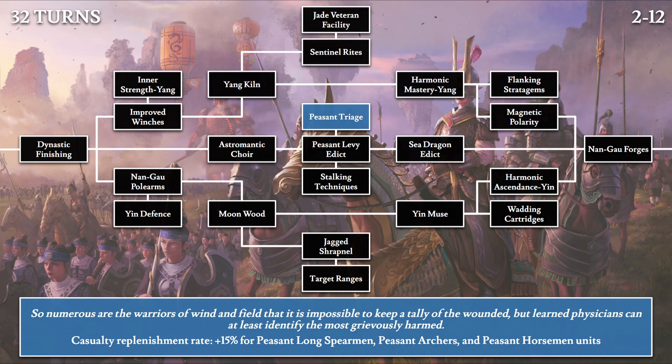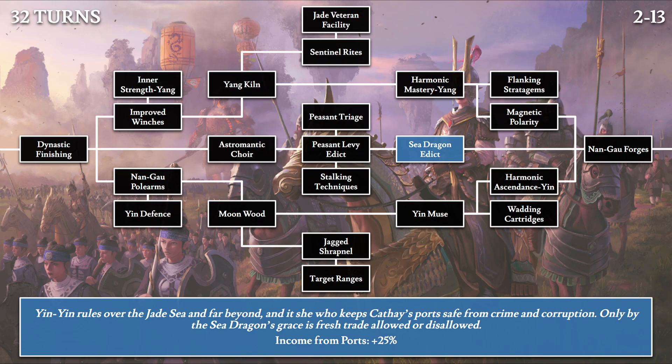Moving forward, we have the Sea Dragon Edict: 'Yingying rules over the Jade Sea, and far beyond. It's she who keeps Cathay's ports safe from crime and corruption. Only by the sea dragon's grace is fresh trade allowed or disallowed.' This increases income from ports by 25%. Yingying is another of the dragon siblings — a female dragon and commander of the northern fleets for the Cathay army. Most of her references relate to the sea and trade.